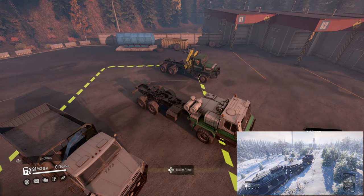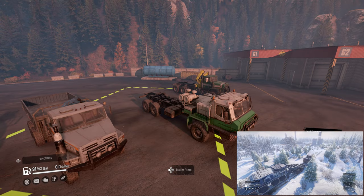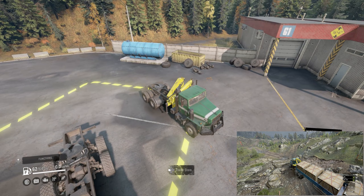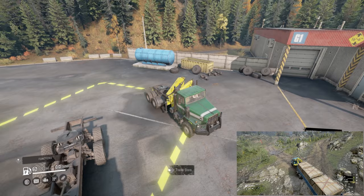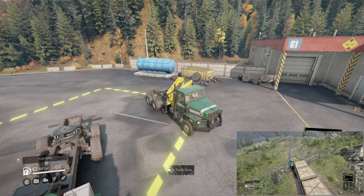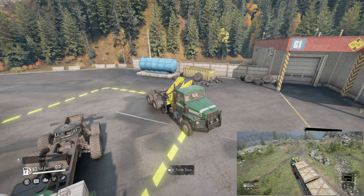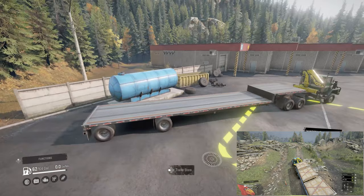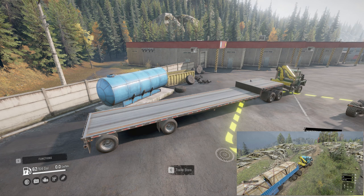That's all the high saddle trailers. Now let's jump over to the Paystar 5070 and talk about the low saddle trailers. Here's my Paystar — this is essentially what I use exclusively: the low saddle and the crane. First is the step deck semi trailer, which is kind of a sleeper in my opinion. You have your five slots that sit really low on the trailer, and then up top you can throw a scout pack or even a small scout fuel trailer.